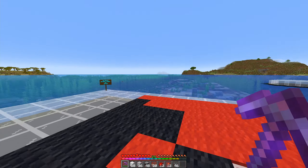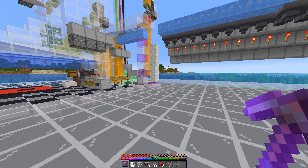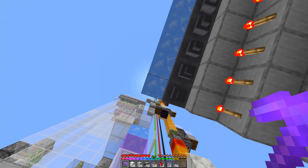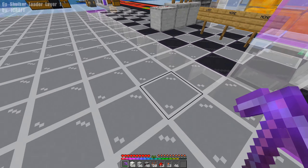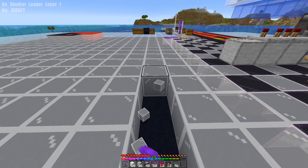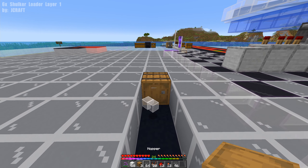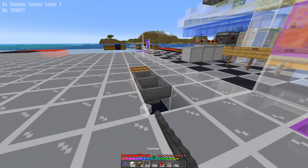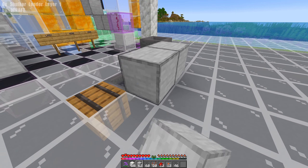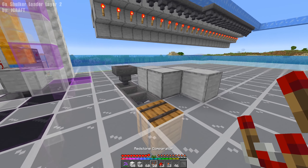I'm going to show you how to build this once and we're going to do this in five layers. Standing right here under our first piece of ice, next to our first item sorter, we look to our left and remove the first four blocks that we see. We then place down a barrel with three hoppers running into it, another hopper running down into that one, with two solid blocks next to these hoppers and another two offset for the second layer.